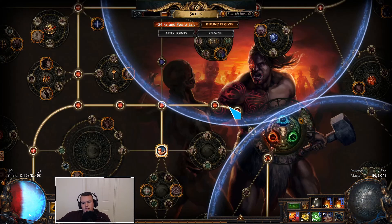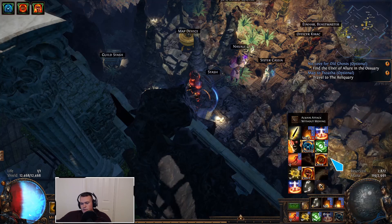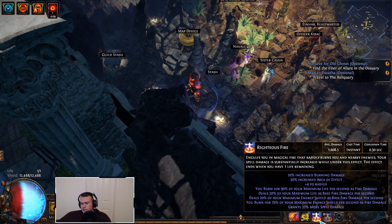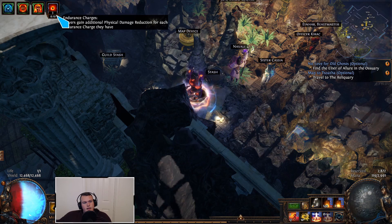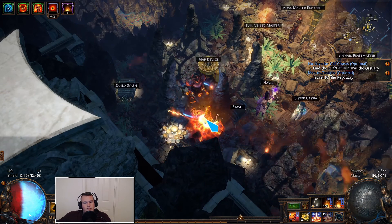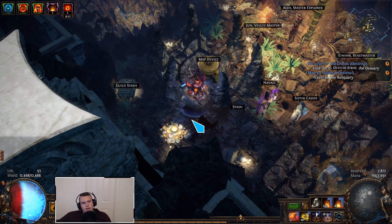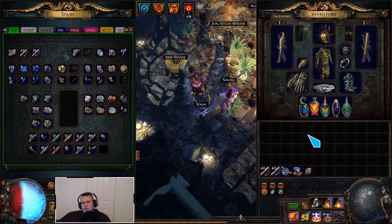One more cheeky thing with Chieftain: there's a 35% chance to gain an endurance charge when you use a fire skill. Since we're CI, we only have 1 life so we can't actually activate Righteous Fire. But if you have regular RF and spam it — it has a 0.3 second cooldown — you can see on the top left that endurance charges are going up. When you pop Immortal Call, those charges go away and you get damage reduction, then go back to spamming RF. Between RF and Cremation, we're always casting fire skills. This is especially handy if you're using Blade Vortex since BV isn't a fire skill, so you can spam RF to generate endurance charges. It's super handy for boss fights, though I don't do it during mapping.